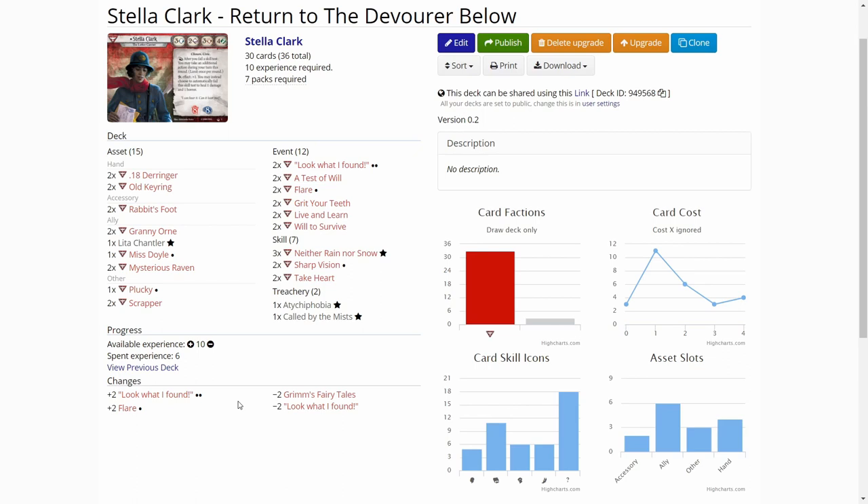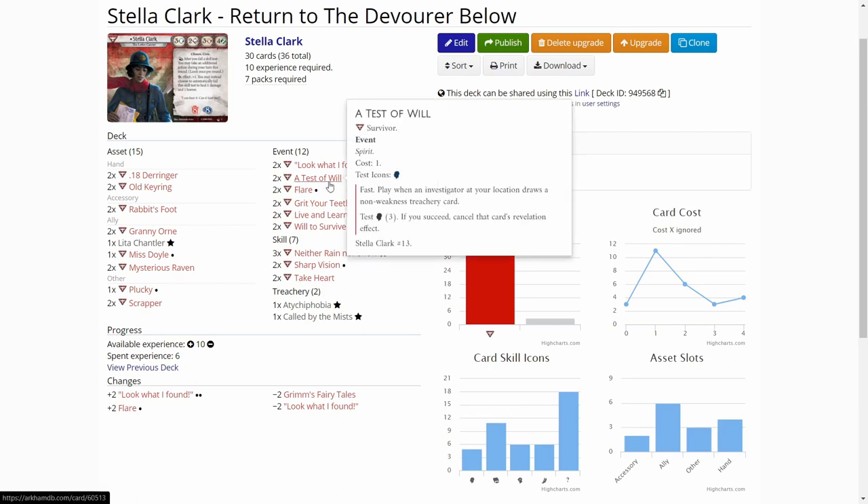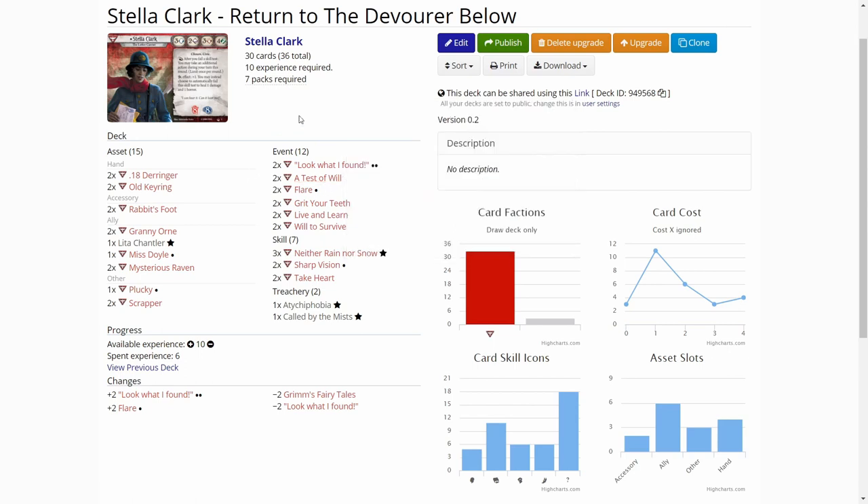In the previous decklist posted in the last video, I noticed I had two copies of A Chance Encounter instead of two copies of A Test of Will that are included in the Stella starter deck, so I corrected it in this video. I hope that didn't mess up anybody's decklist viewing, but that's enough of the decks — let's go to the scenario.